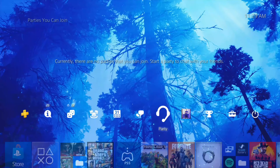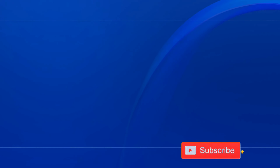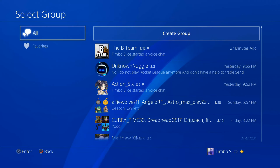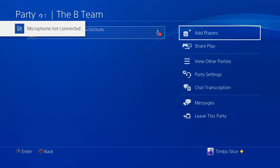This is going to be a simple, quick demonstration of the party chat features on the PlayStation 4 and the PlayStation 5. So I'm over on my PlayStation 4 right now. I'm going to go ahead and start a party chat by going to party right here. Now I'm going to go to start party, and then I have a group that I like to go to called the B-team. So I'm going to enter this on my PlayStation 4, and then switch over to my PlayStation 5.